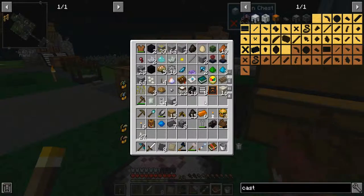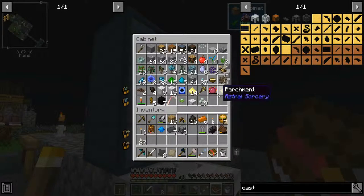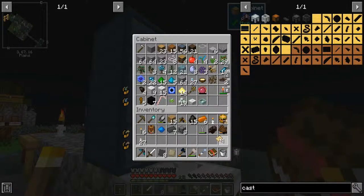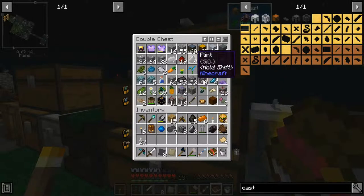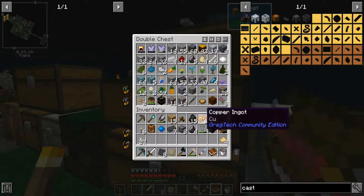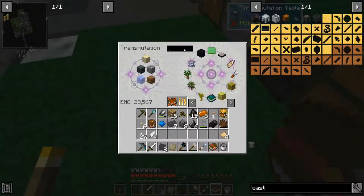I thought I might have some parchment, but I've made so much junk so far while doing these episodes that I've really lost track of where and what I have and have not created. There it is - I did have some parchment. I need some arrows, so I should have 1, 2, 3, 4. Give me some feathers around somewhere - 1, 2, 3, 4. There we go, some of them.